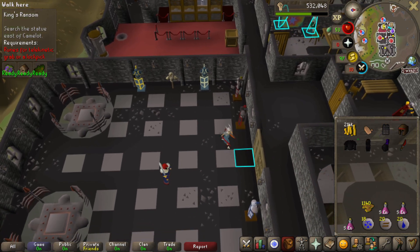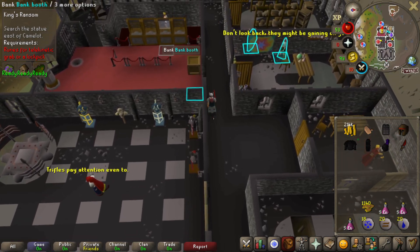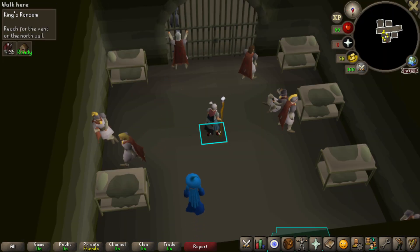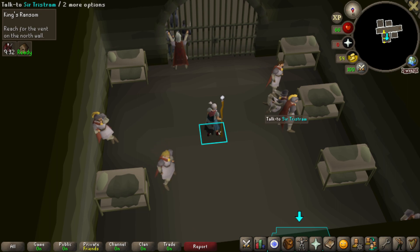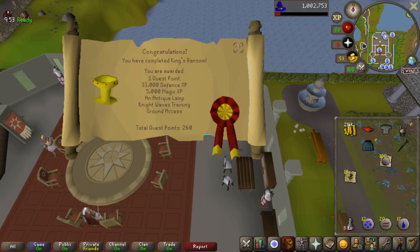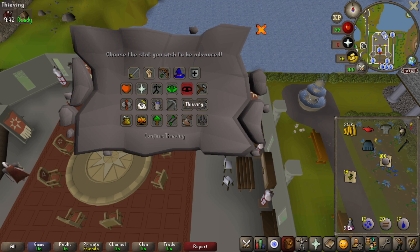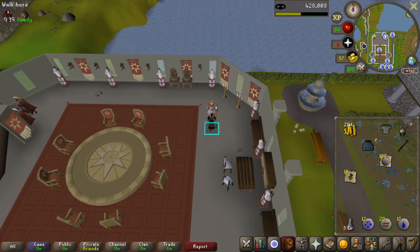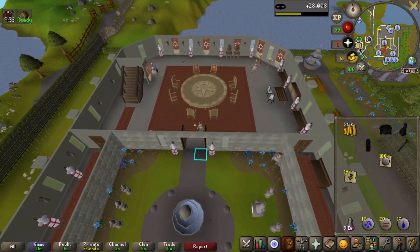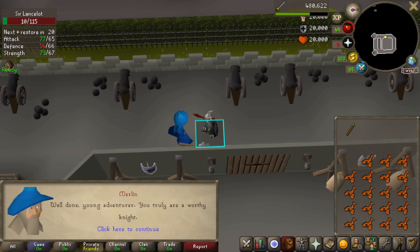Took a break mid-King's Ransom to do Warriors' Guild token farming — got 1,340 tokens, set for the next defender grind. That ball bouncing animation in King's Ransom is my favorite animation in the whole game — very nostalgic. King's Ransom completed: 33k defense XP, 5k magic XP, a lamp, and access to the Knight Waves Training Ground for chivalry and piety. Threw the lamp on thieving.